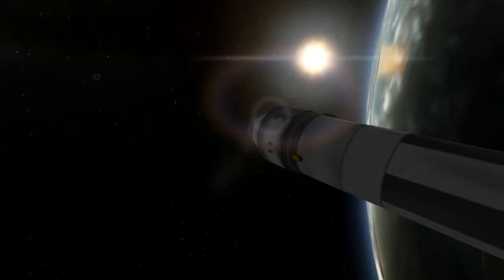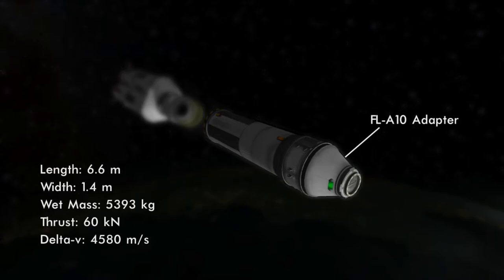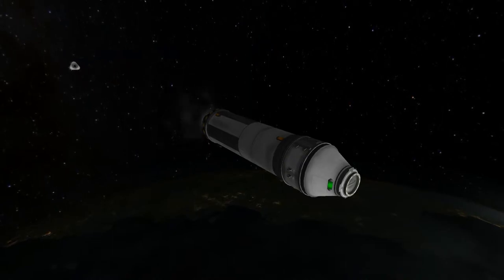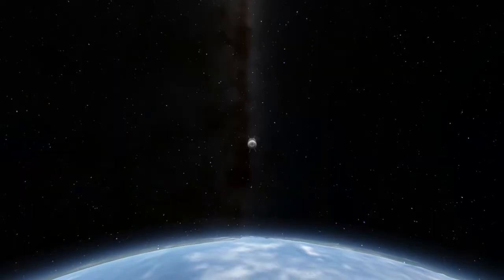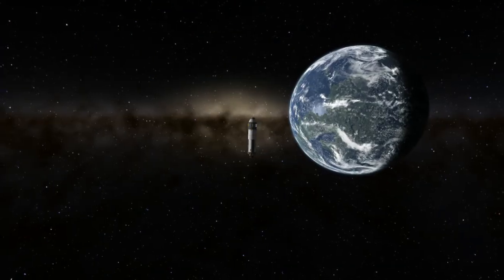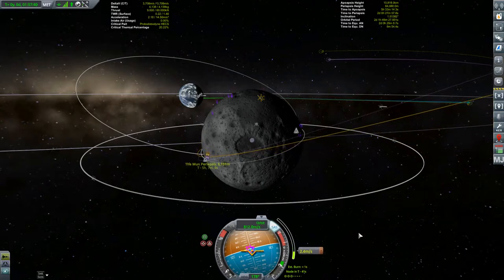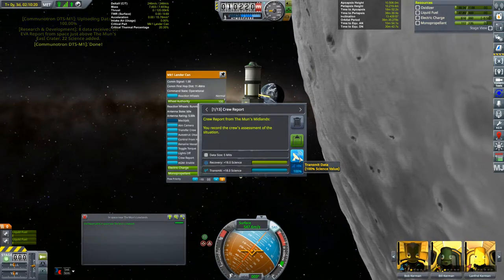I might as well take advantage of having docking ports now. Although this is a very simple vehicle, it does feature one new part - the FL-A10 adapter, a structural part making the transition between the 0.625 meter docking port and the 1.25 meter service bay. This thing has a ton of delta-v, but that's only because the vast majority of what it doesn't burn getting itself to the moon will be transferred to the Aries. While the little fuel tanker was making its way here, Bob was able to grab EVAs over three more biomes - the East Crater, the Canyons, and the East Farside Crater.